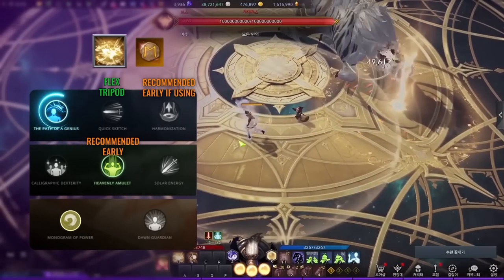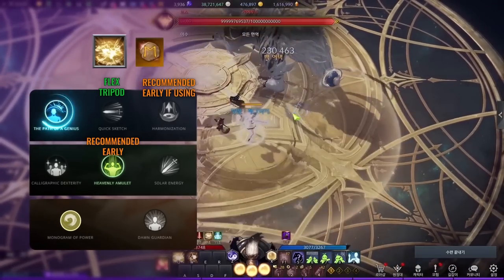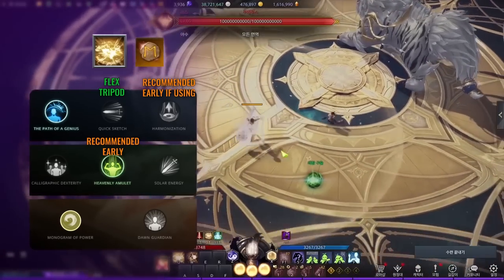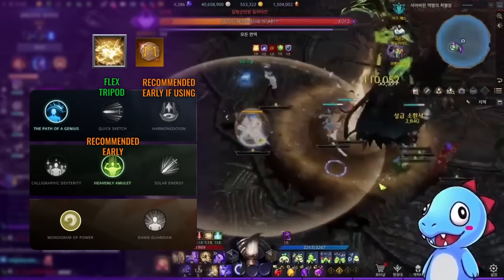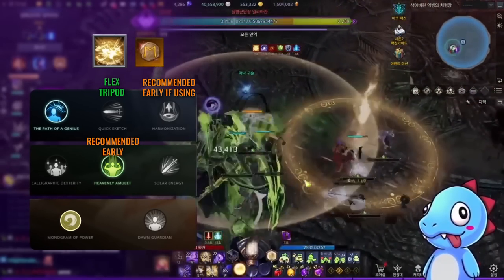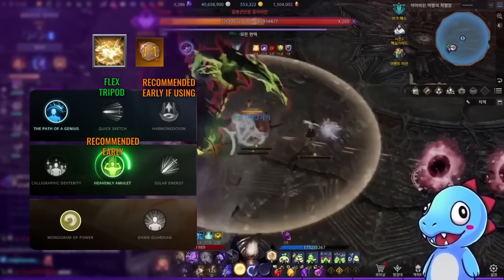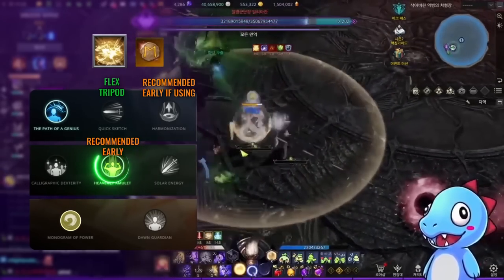For the second tripod of Sunsketch, you choose between giving attack speed or defense. Generally, people use the attack speed tripod if most DPS in the party are spec-class or slower classes. If you have a lot of swiftness or fast classes, take the defensive tripod. I generally use the defensive tripod due to Artist lacking defensive skills like Guardian Tune from Bard. The filler attack buff is Sunwell — the first tripod is a cooldown tripod, very important for getting the skill up before the buff runs out.